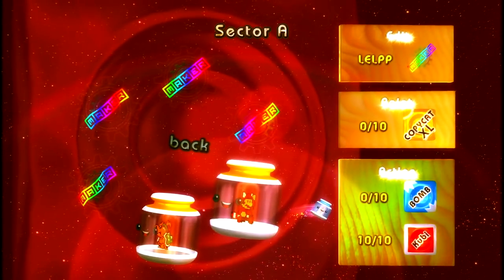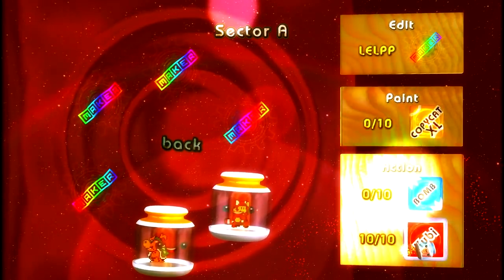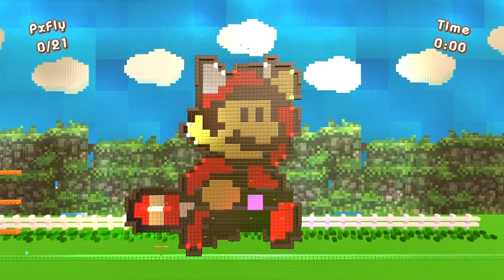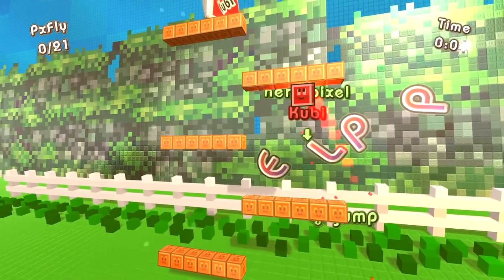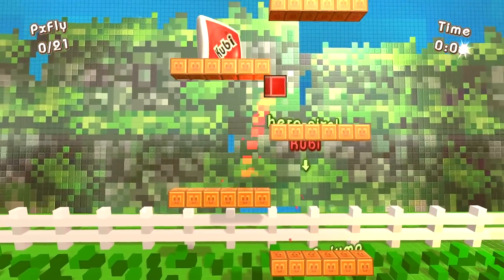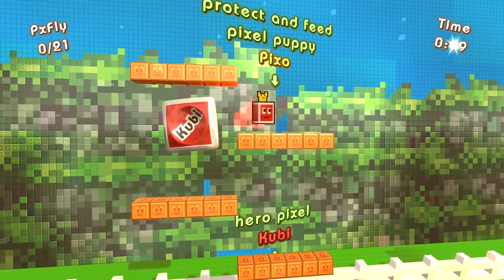For this one, we'll start up the Mario one and let's try the QB mode. So there's our pixel art there — we'll go inside of that in a moment. We have this little guy here, I think his name is QB. And then up here we have Pixo the Puppy. Protect and Feed Pixo the Puppy.